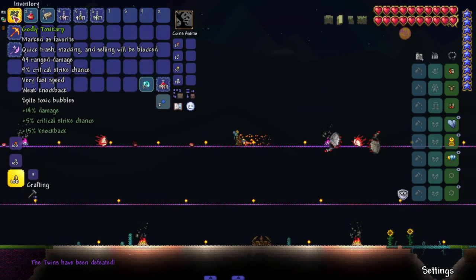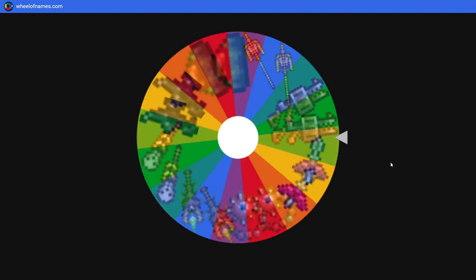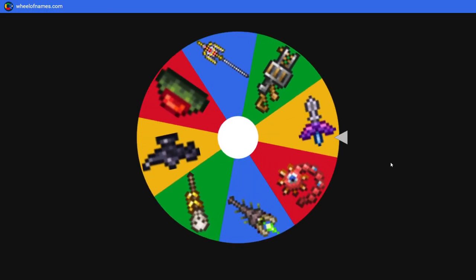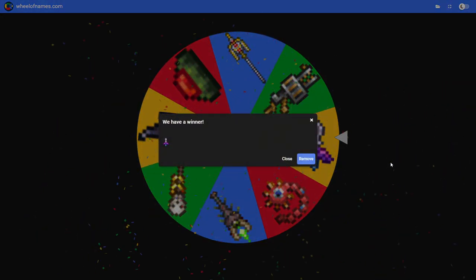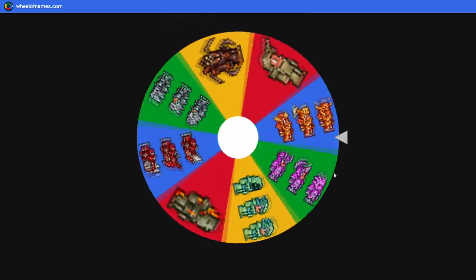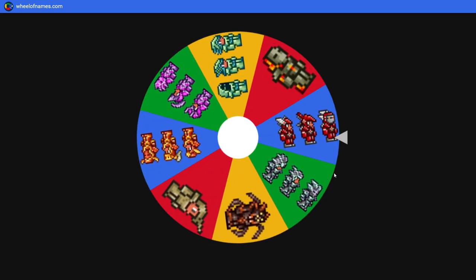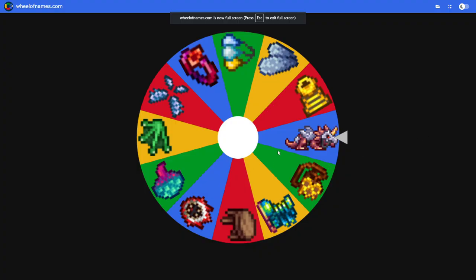The Destroyer is up next. We got some okay penetration weapons, let's see what we land on. I really wanted the drippler crippler or the mines, even the clinger staff — but we got the flying knife. The armor is pretty much the same. We're not adding hallowed armor until maybe Skeletron. Oh, titanium — that is what I like to see. We go from nearly the worst armor to one of the best we can get right now.